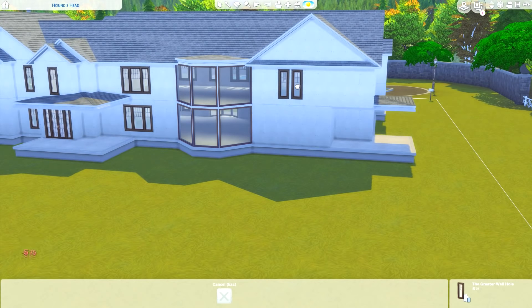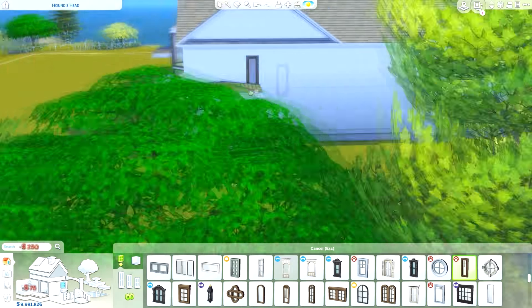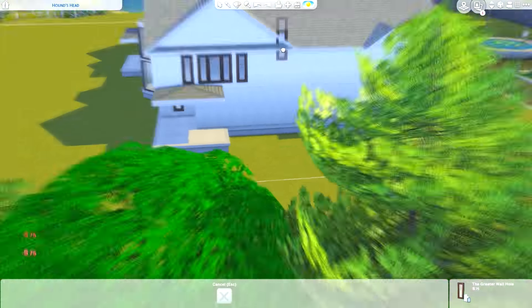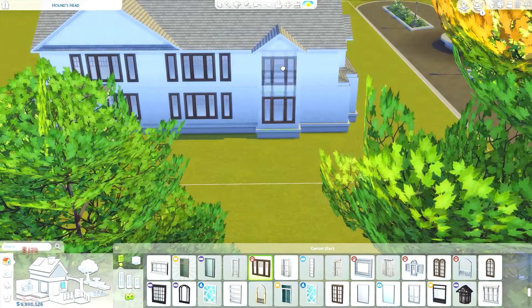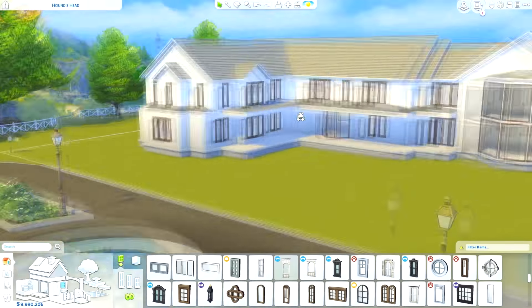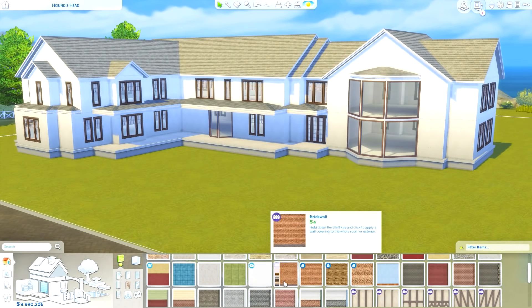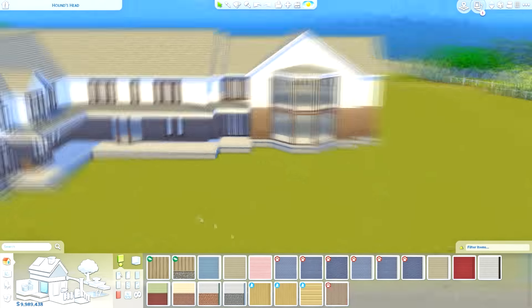The concept is a suburban family home style. The 'dream' label in my builds basically means it's not necessarily upper class — it's more of something your Sims would work towards, where a lot of effort pays off to achieve. That's the theme behind these homes.